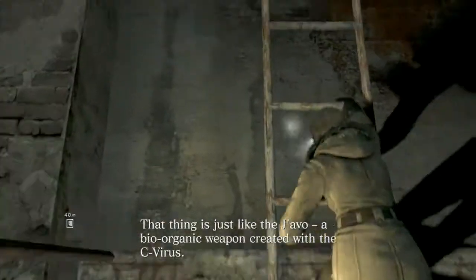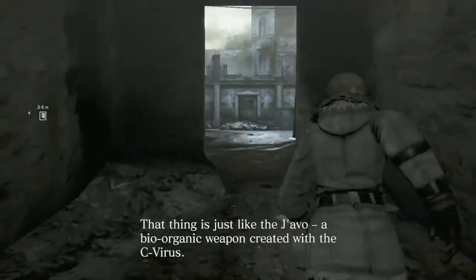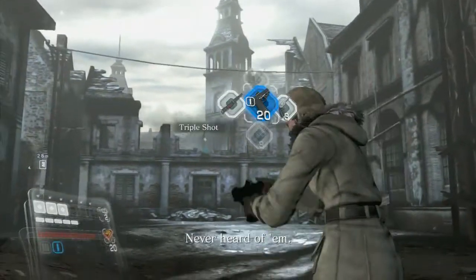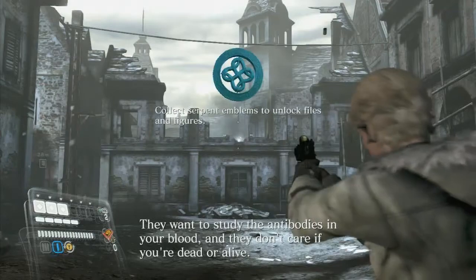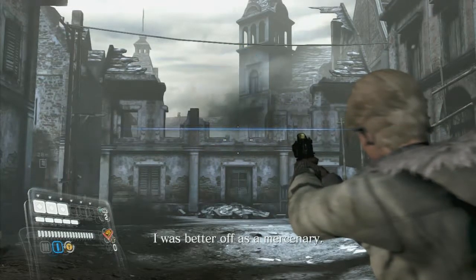Number 4: you're going to come outside. This is right when you get up from the underground. You can just see it there on top, obviously, if you can get closer to this. There's number 4. That is everything in Chapter 1.